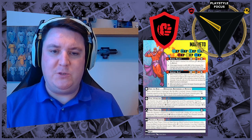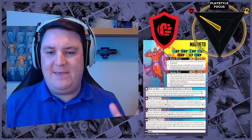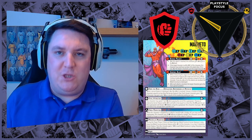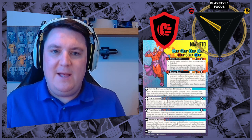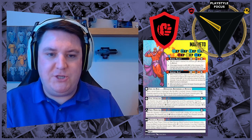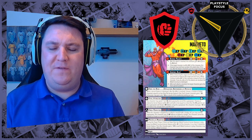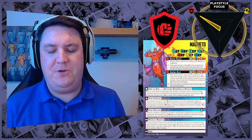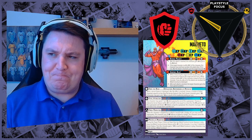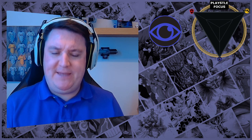Magneto also comes with a tactics card that gives an element of support — cover for people within range three via Magnetic Refraction. He can push people with Reverse Polarity if they're outside range three, and there's power generation from the ruins. But we've put him at 12 of the 15 points in attrition. That's what he's there for — he is there to murder people in the game.